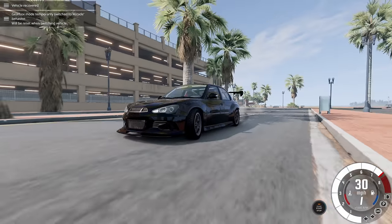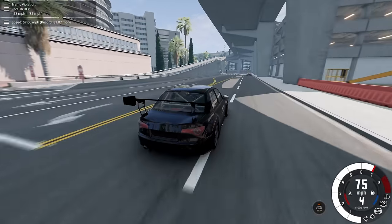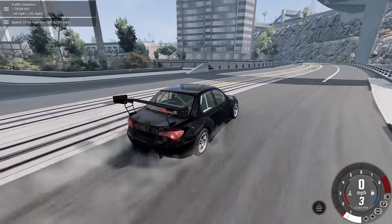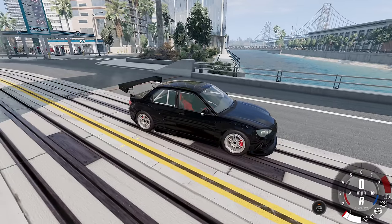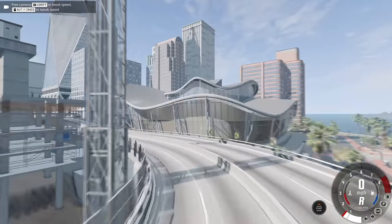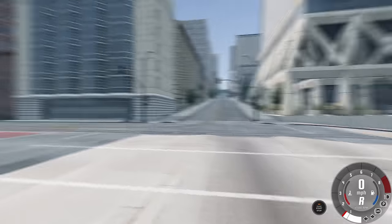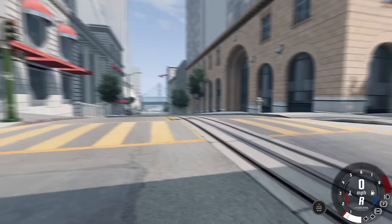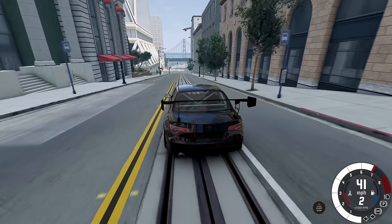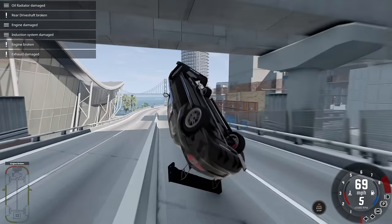The BeamNG devs are just adding random stuff now, but I'm here for it, man. We got knocked down from 58 to 30 - that's not too bad. Seeing this little ramp thing gives me an idea - there's one of these somewhere where we can absolutely send it. This one right here - if we hit that at a high rate of speed, we either hit our head on the bridge or get sent into a tumble. Let's try that. I still want to see what'll happen - and boom, no camera.